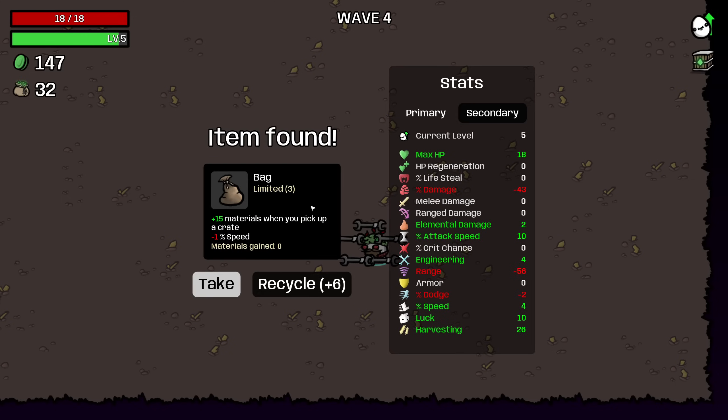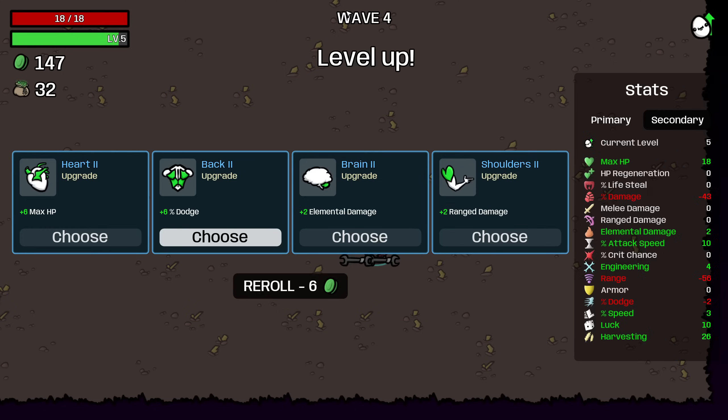And then Bag is the best thing you can find on Explorer — always want bags. We got four crates this wave, so bag is going to pay for itself many many times over.